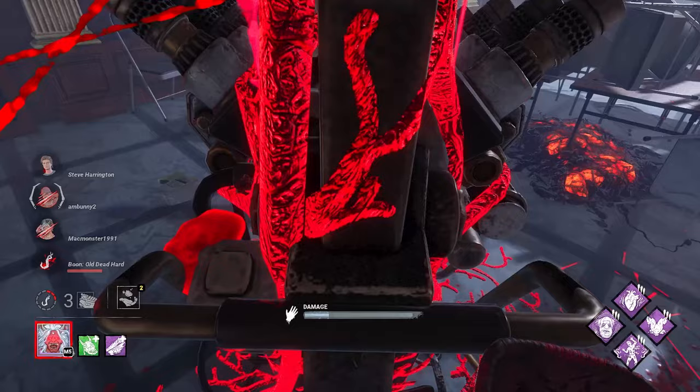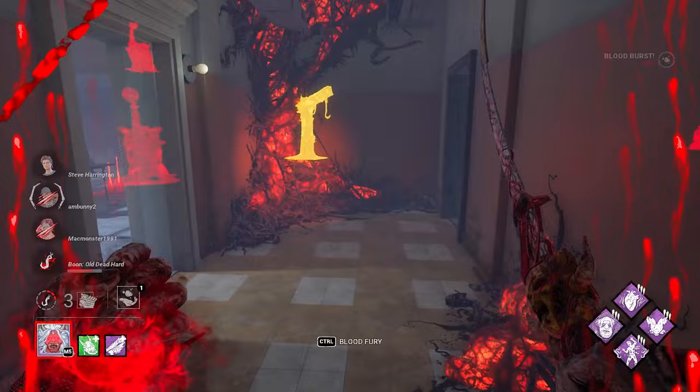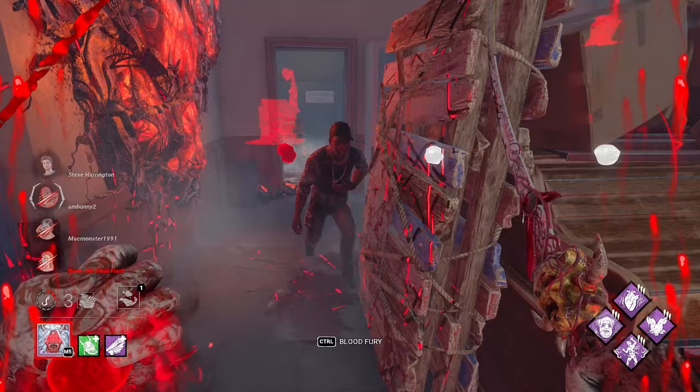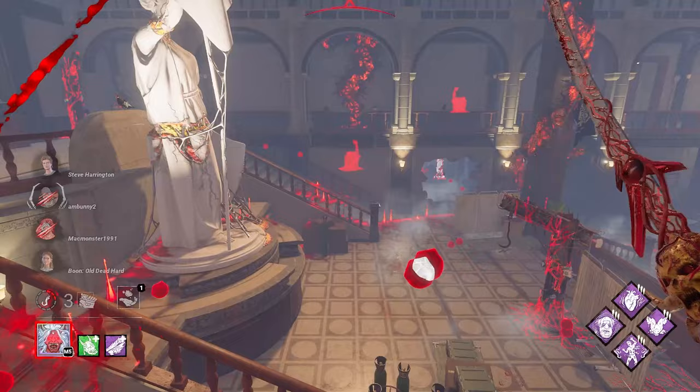I know someone was there, but this gen over here is also in need of attention, shall we say. Maybe I'm cooking putting this droplet here. I don't want to give her a free unhook just because of me hanging around, so I don't want to hang around too long. Thank you for the free blood point. I'm getting so confused — there's just so many things with blood, especially now with the event. There's droplets, there's blood orbs, there's blood points.